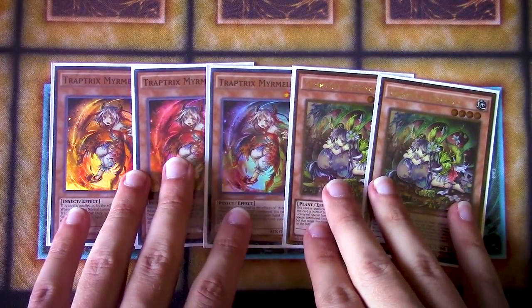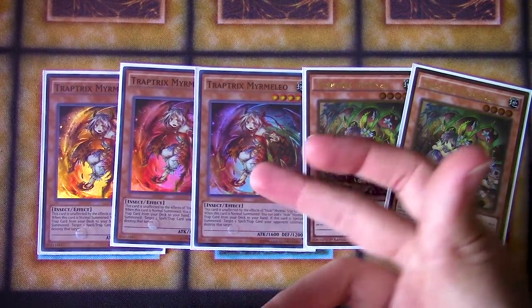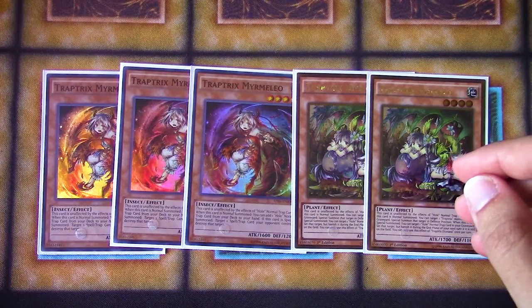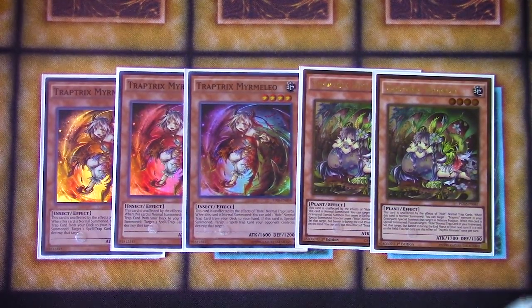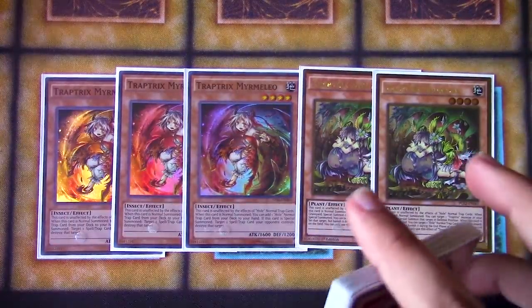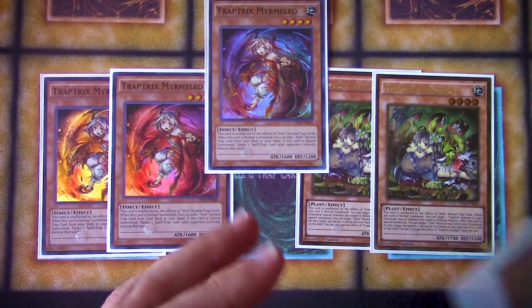They allowed you to get that degree of back row control that you otherwise needed. Myrmelio on summon allows you to fetch out any of the Trap Hole cards you need — typically you would get Trap Hole Nightmare — and then once Myrmelio was in the grave, you would have Dionaea as a follow-up. She would allow you on summon to bring back your Myrmelio, and it also gave you a Trap Hole card in your graveyard that you could set afterwards. Literally just having a Myrmelio on the field, getting a Trap Hole, and setting a bunch of back rows backed up with the Artifact engine was very easy to disrupt all your opponent's plays.